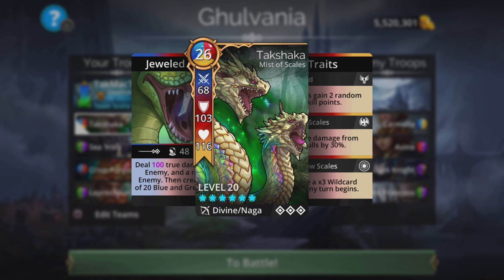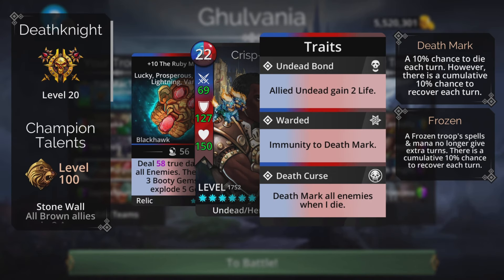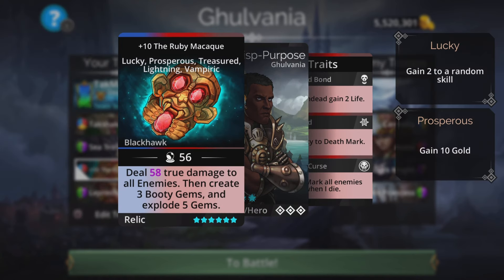Ruby Macaque is going to be on this team as well. It uses blue mana and other colors — red and brown — feeding off the excess mana that's going to Takshaka. Along with that, it's going to be the backup damage dealer on this team. So just in case Takshaka doesn't get a loop or something goes wrong, Ruby Macaque is going to bring it home for the team.